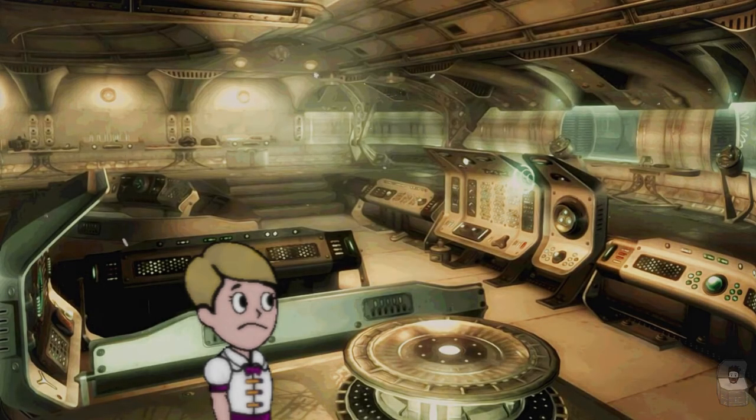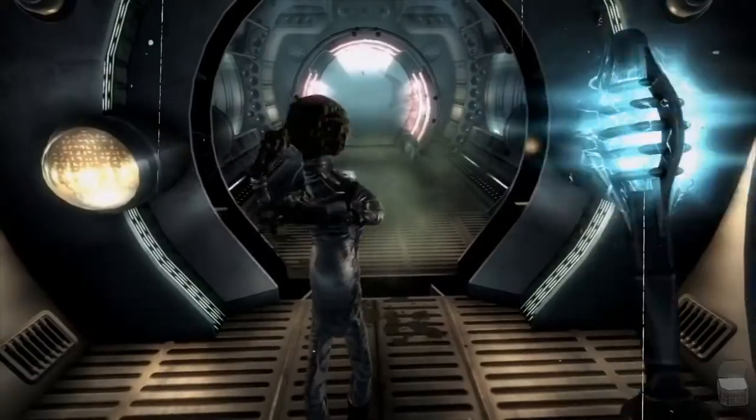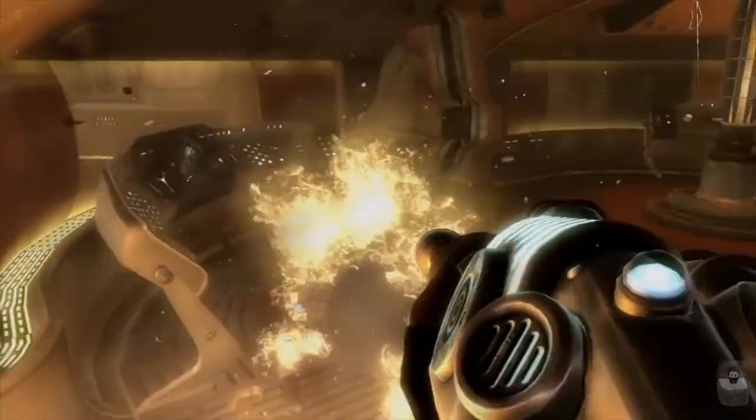Following the Great War, Mothership Zeta abducts Sally and her sister, their parents having died during the war. Find out more in the Mothership Zeta DLC of Fallout 3.